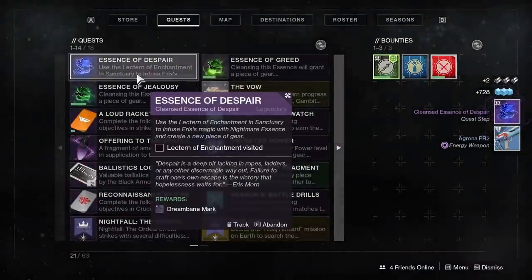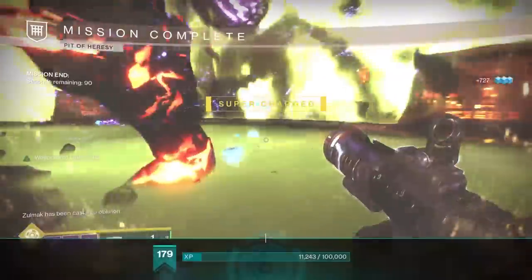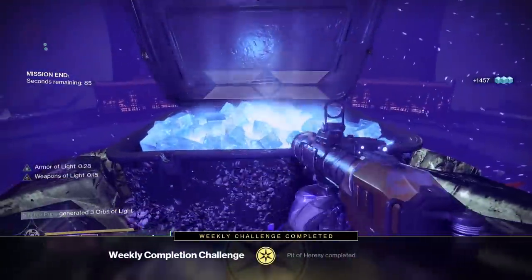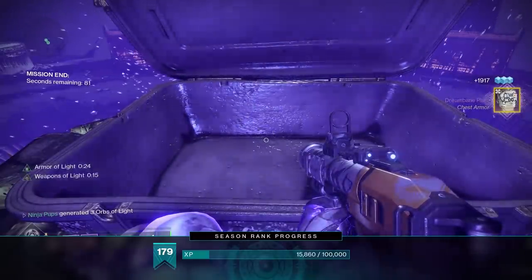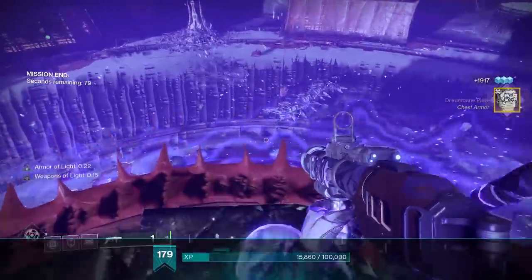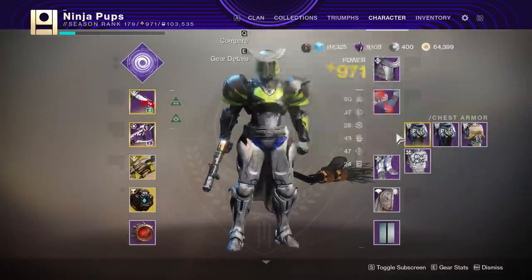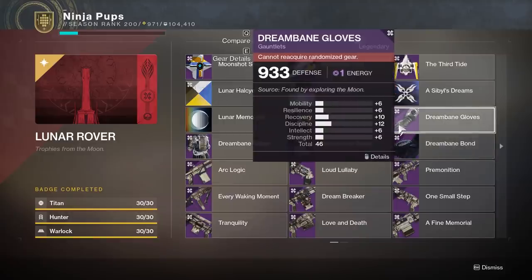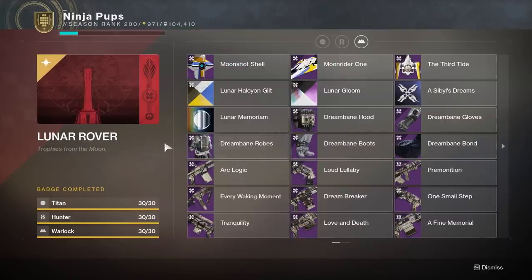For your first clear of the dungeon each week you'll be rewarded with a fully masterworked piece of Dreambane armor from the final chest. Unfortunately, for most of the Dreambane items they roll with low stats, so if you end up wanting to get rid of it, make sure to dismantle it instead of infusing it, because you'll get high-end materials like enhancement cores and enhancement prisms that can be used to upgrade your better armor. You only need to collect a full Dreambane armor set for one character to qualify for the title, not all three.